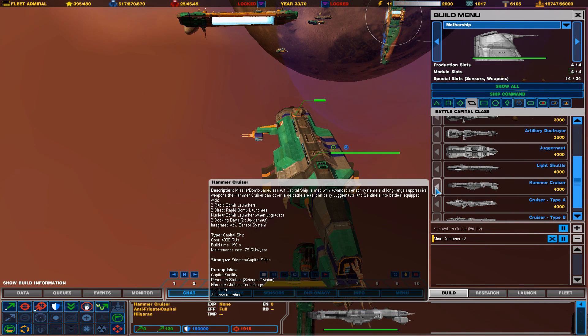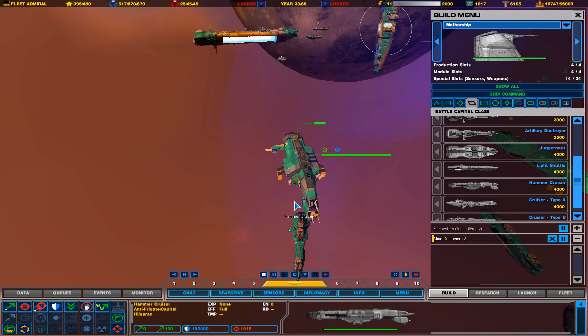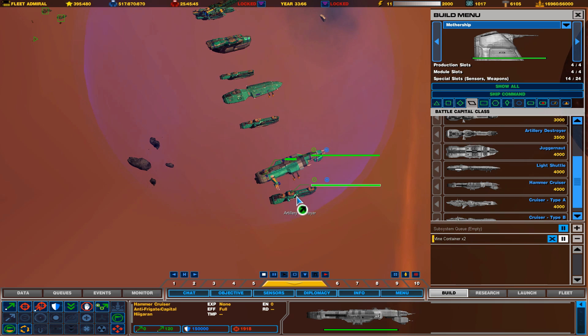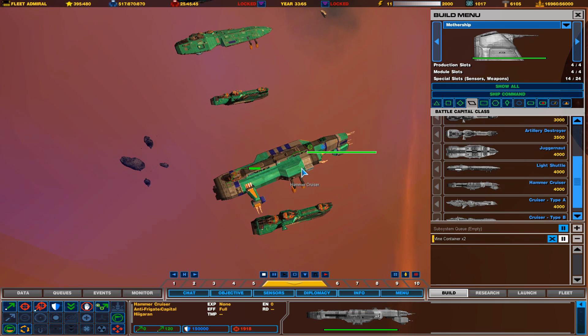The Hammer Cruiser is the first cruiser class vessel. Cruisers are much more powerful than destroyers — in fact, they're so much more powerful they should probably be their own class.